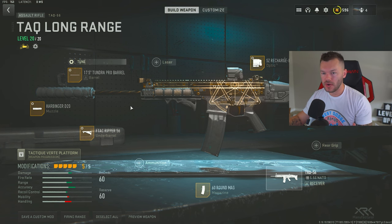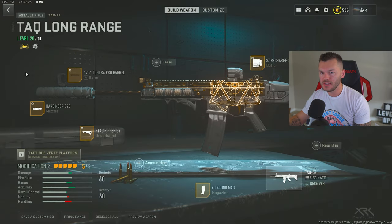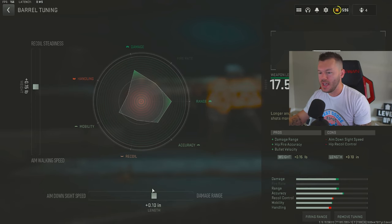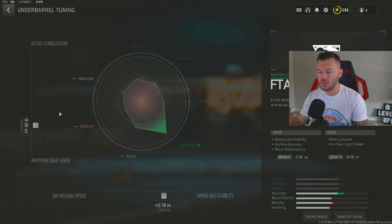The first gun we have is the TAC-56, and this is going to be a long-range meta loadout. First up is the Harbinger D20 — sound suppression, bullet velocity, damage range, and recoil smoothness, tuned for a plus 0.81 and a plus 0.48. After that, the 17.5 Tundra Pro barrel, tuned for plus 15 and plus 10, giving you damage range, hip fire accuracy, and bullet velocity. Then the FTAC Gripper 56, tuned for negative 0.36 and plus 0.18.